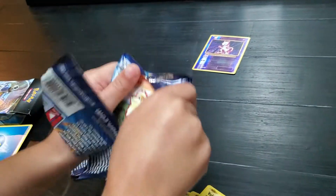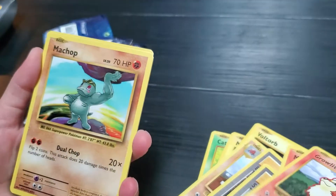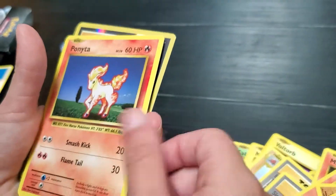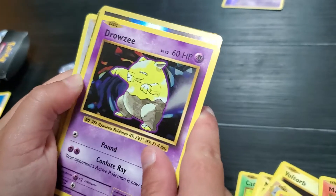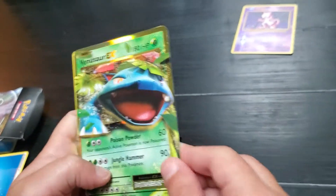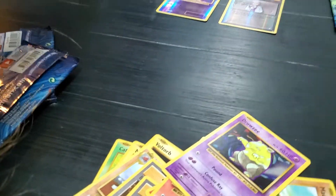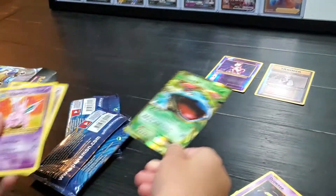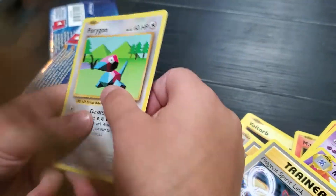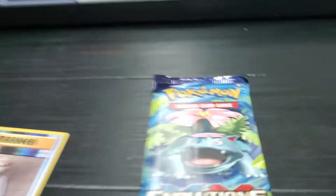Here we go — Growlithe, Machop, Machop, Nidoran, Nidoran, Ponyta, Ponyta, Drowsy. Oh, shiny — I saw a good card! That's awesome, this is my — me too! That's really cool, you got two good cards in these packs. That's awesome, very cool. We got Nidorino, a Trainer, and Porygon. What if we get a special card in all of these? First we got Mewtwo and Venusaur!